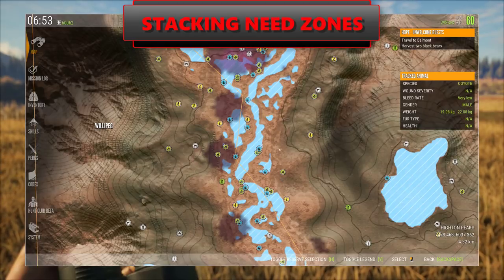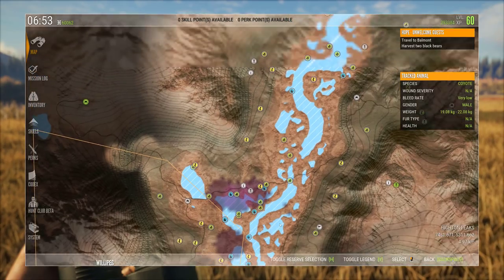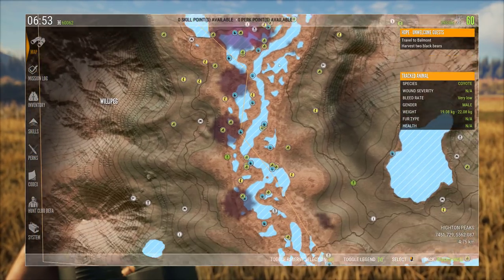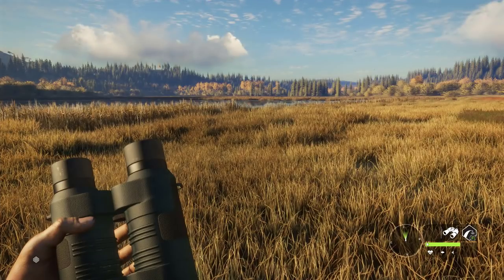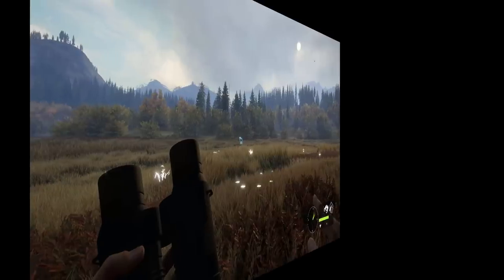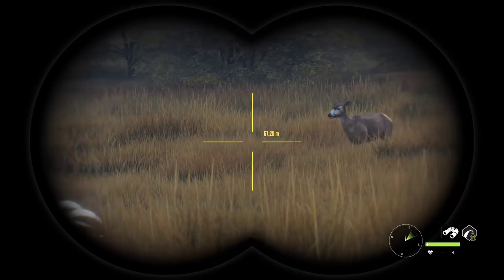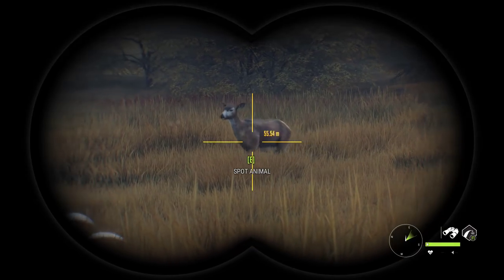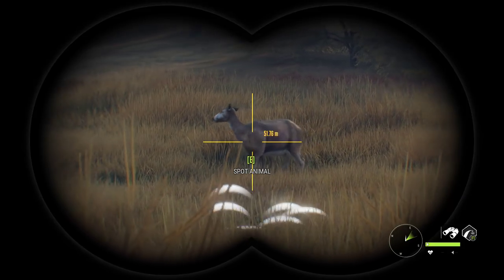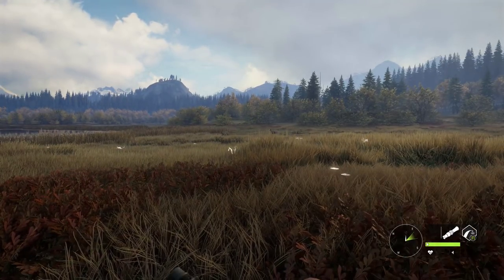Stacking need zones. We've talked about how to lose and protect need zones — now, how do we stack them? You can't simply run around, spot everything, and not shoot anything — that sounds grindy and not a lot of fun. What I suggest is hunt as you would normally, but do not kill everything you come across. Keep an eye on your hunting pressure and do not let it exceed level two. Do not kill every animal attached to a need zone.